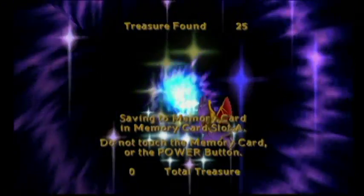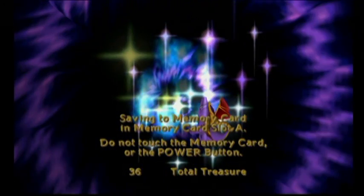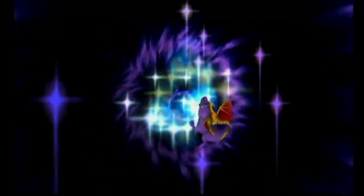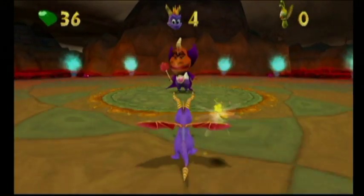And now we are going to look at the treasure that we have found, saving to memory card slot. A 'do not touch the memory card or the power button' screen, which is this one. And then we are going to do a funny animation while all of these purple circles go past us. Now that that is done and we had 36 of the treasure, we are back in Spyro's house.